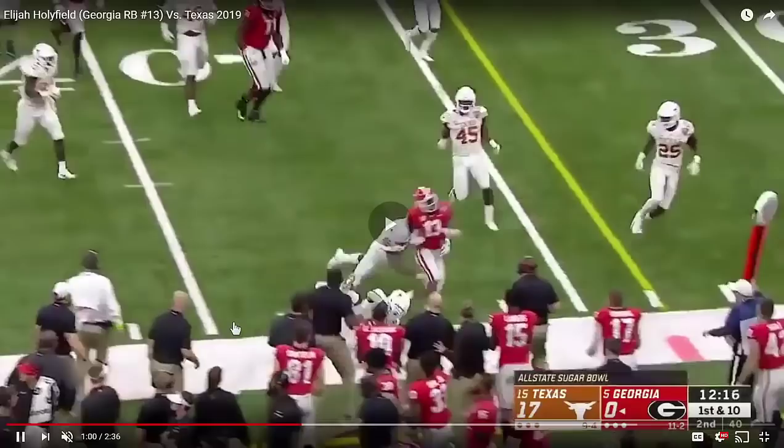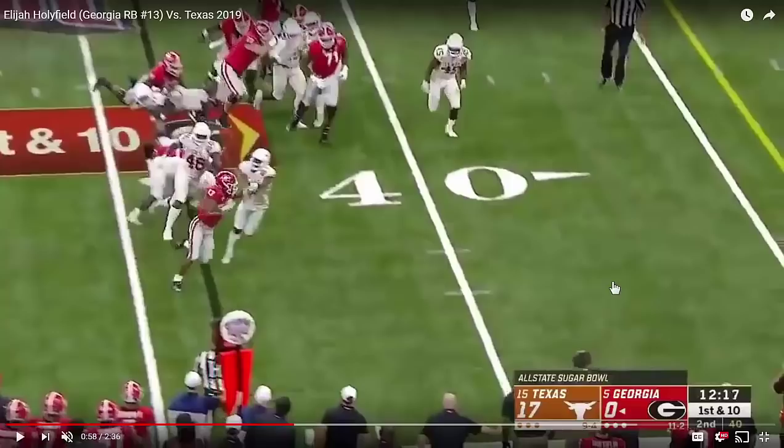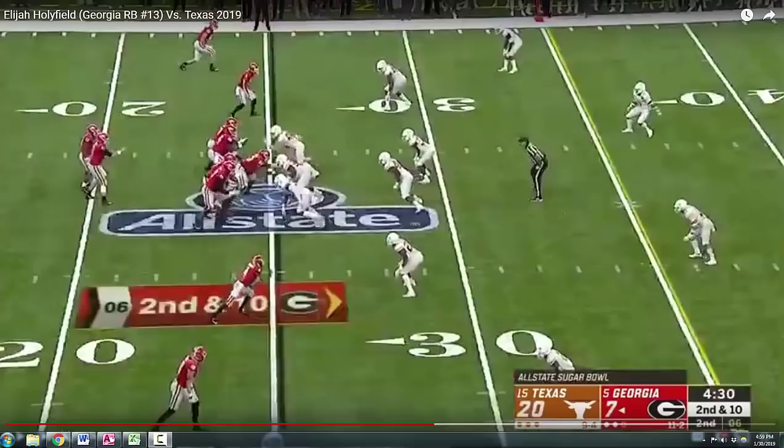As a result, the safety is able to get his hands on Holyfield, and then another defender, number 46, is able to get back into the play and shove Holyfield out. But if Holyfield takes another step or two and forces the safety up another yard or two or three, Holyfield's going to be able to make that cut, cloud the safety's vision at the line of scrimmage, and get outside without contending with the safety — and might get the first down and a lot more yardage.